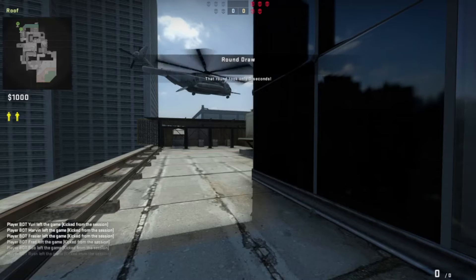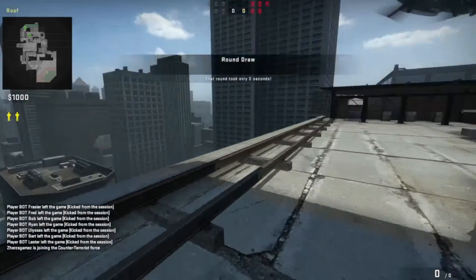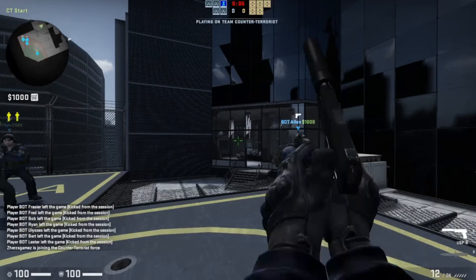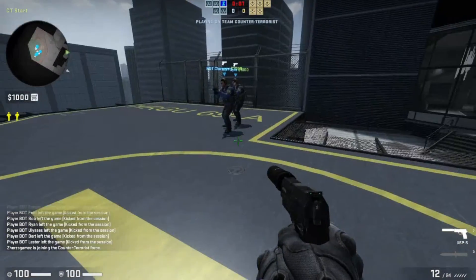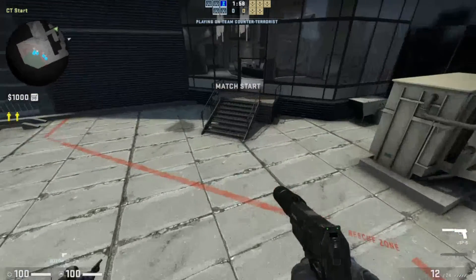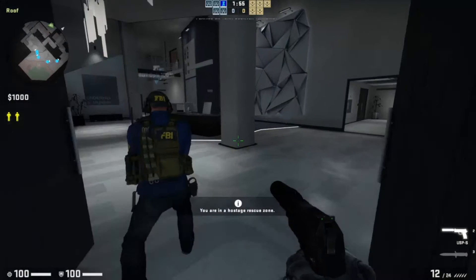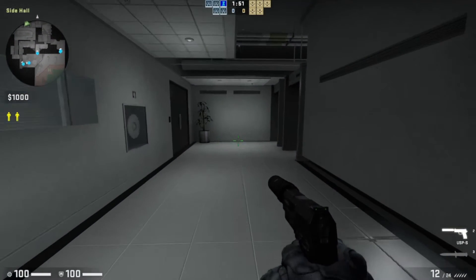Let's go switch sides. This is a round drop — I was dropped off by a helicopter and I'm not going to buy anything since I'm going to save. It's worth mentioning you can actually buy a riot shield in hostage rescue missions — so that's what I'm going to buy. The riot shield will be really useful.